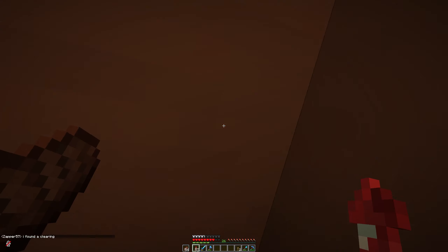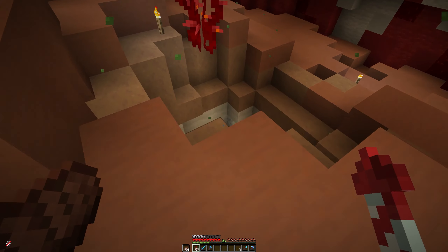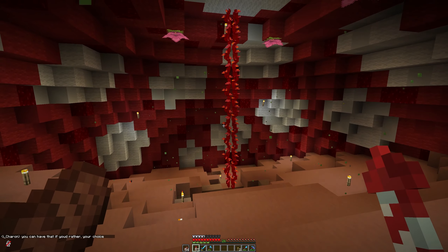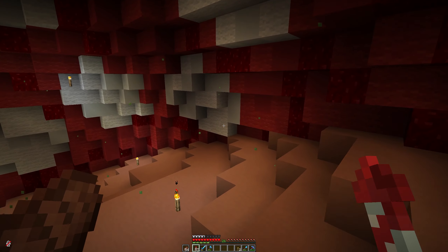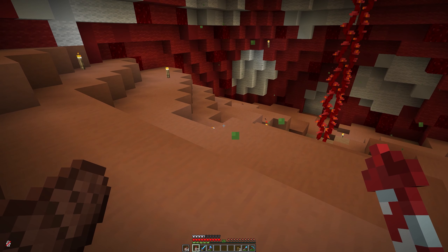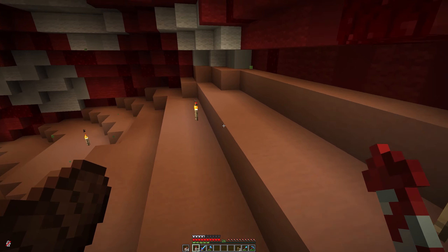We've got a vine that's slowly growing downwards. Once that grows all the way down, that'll be our way in and out of this starter house. As you can see, we have done absolutely nothing on the inside. We can see the inside of the mushroom, which I'm actually okay with — I quite like the look of the inside. But this floor is definitely a bit uneven, and I think if we put a little bit of effort in, we could make this quite homely.